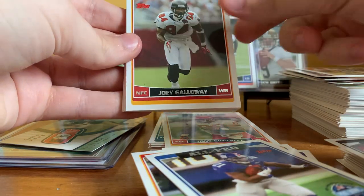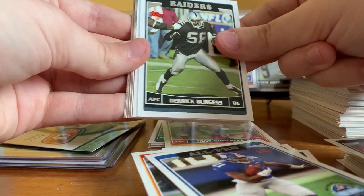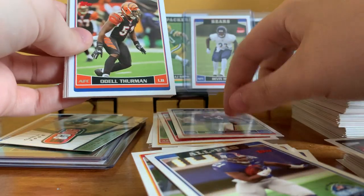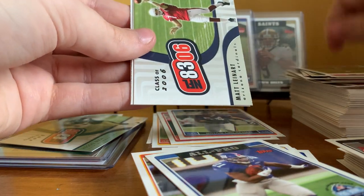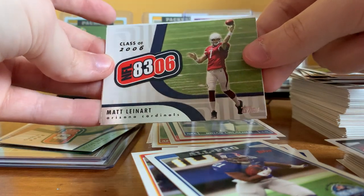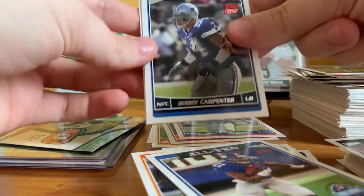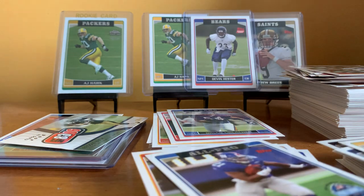Pack seventeen: Kevin Curtis, Joey Galloway, Brian Greasy, Derek Burgess, Tony Gonzalez All-Pro, Brian Urlacher, Odell Thurman, Pac-Man Jones — that's a funny nickname, he was in a Kanye song. Matt Leinart, Bobby Carpenter rookie, Abdul Hodge rookie, and Luke McCown.